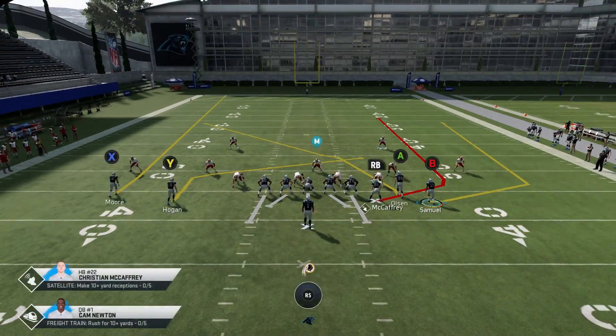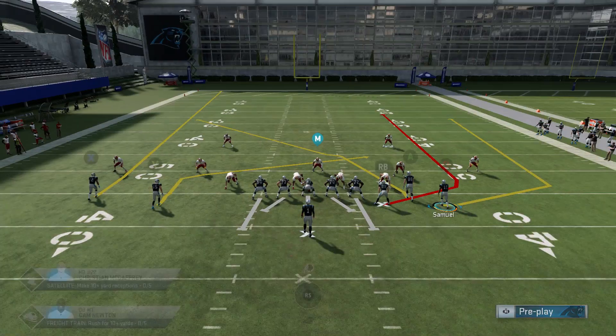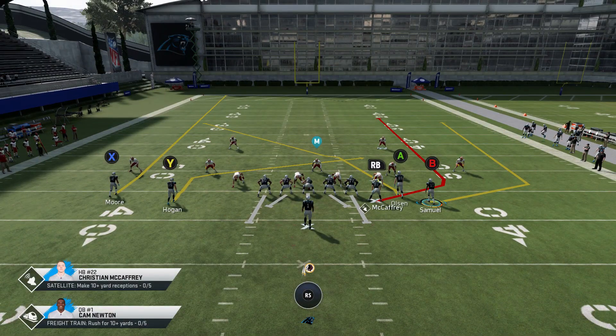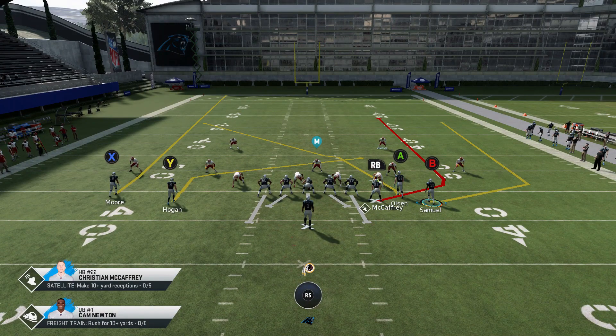When reading coverages, you're really looking at two things to start — there's a pre-snap read and there's a post-snap read. Pre-snap, I'm looking at the depth of the cornerbacks. That's one of the first things that gives away a play. Typically, if the cornerbacks are within five yards of the line of scrimmage, that's going to be a Cover 2. And that's exactly what this is — I can confirm it based off the depth of the corners.